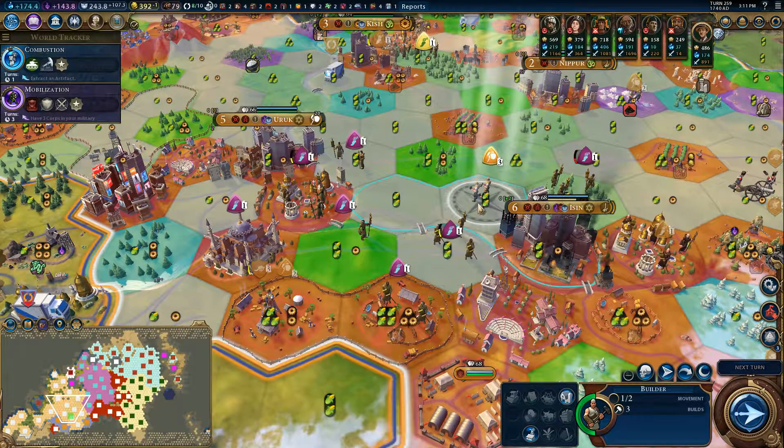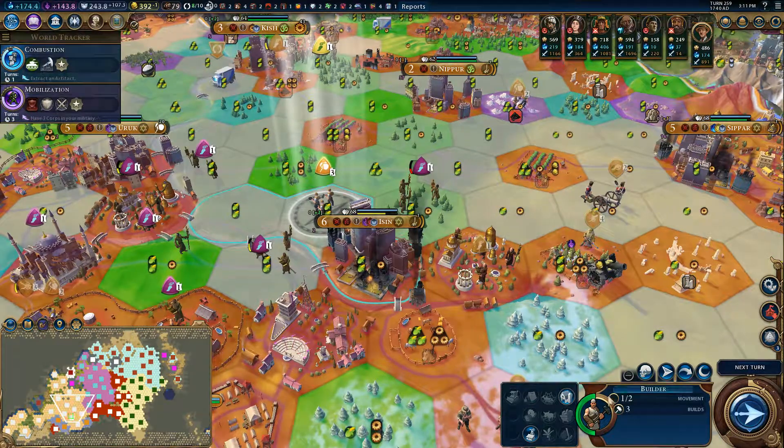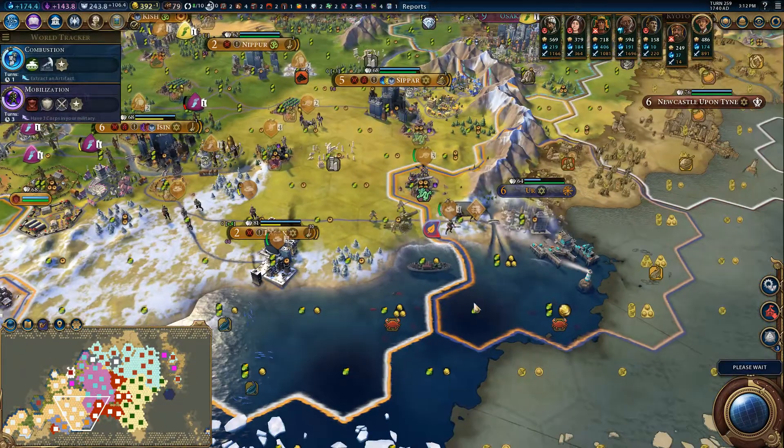Can't occupy that square because India's being a pain in my backside. Start building up outback stations. This entire area is ripe to be covered in them.